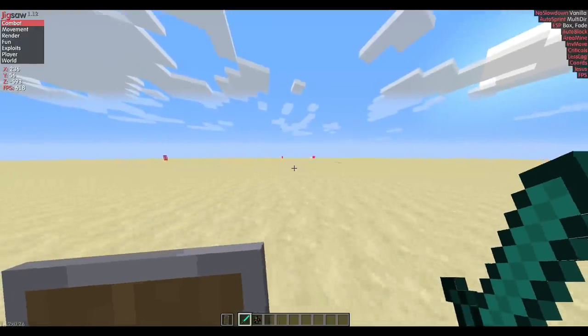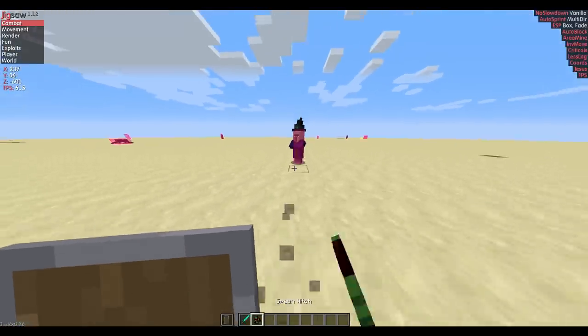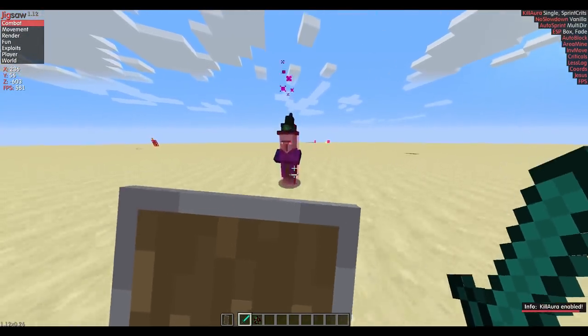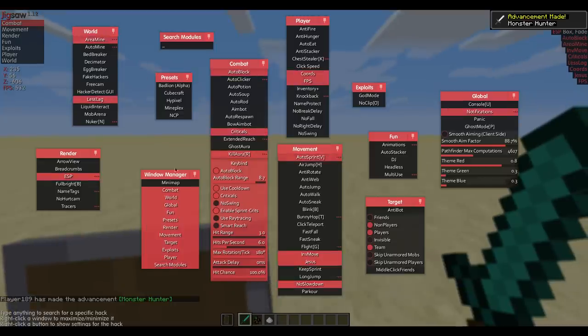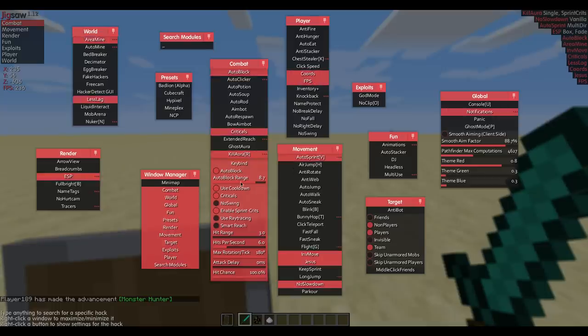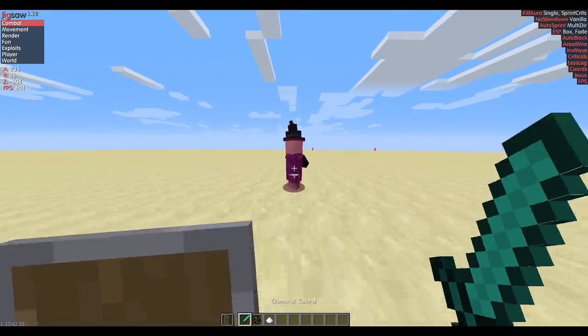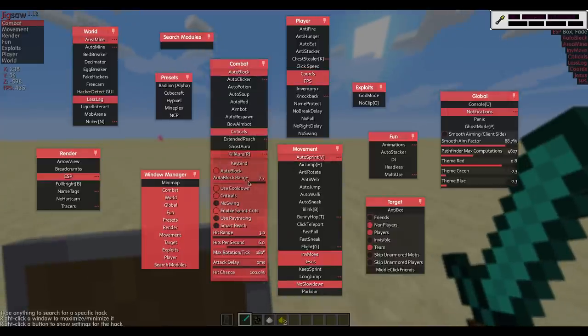Auto-blocking will work exactly like in 1.8, but with a shield, of course. It now automatically blocked 8.7 blocks away. So if I turn it down to 3.0, it will block when I get much closer. It's just like 1.8, but you need a shield of course.